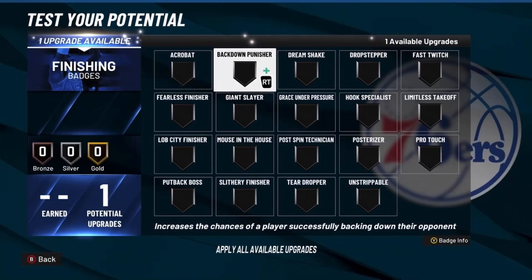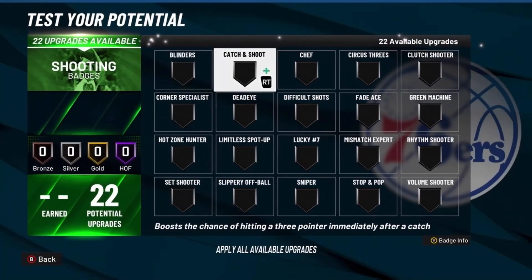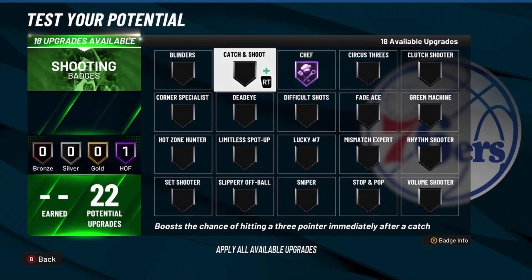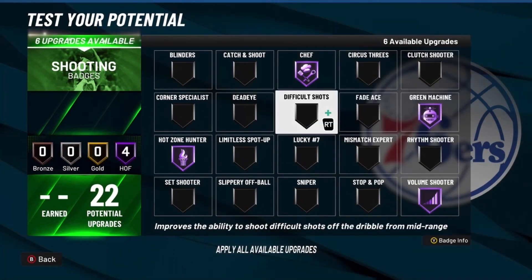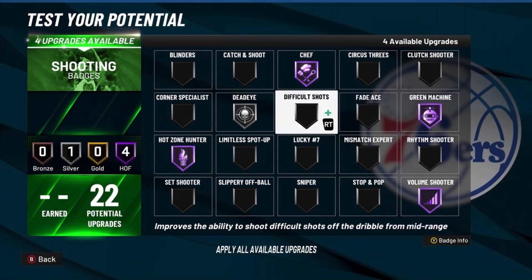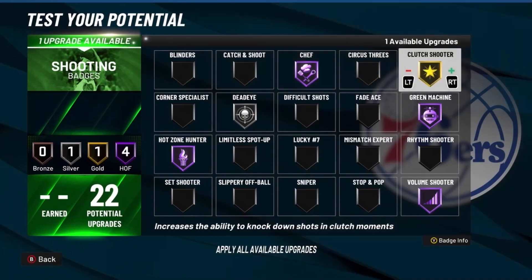Here are the badges. For finishing badges, I'm going with Slithery Finisher, but it's really up to you. For shooting, you want to go Chef on Hall of Fame — that's basically Range Extender but for off-dribble shots. You want to go Hot Zone Hunter, then Volume Shooter, Green Machine, and Deadeye on Silver. These last four are really up to you — for me I'm going to go Clutch Shooter.